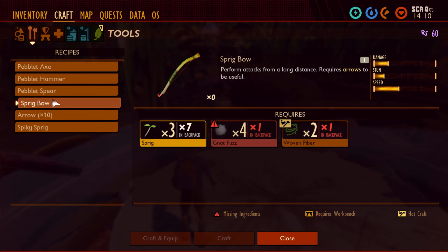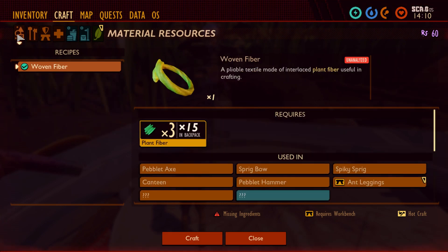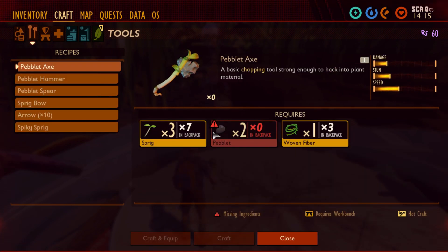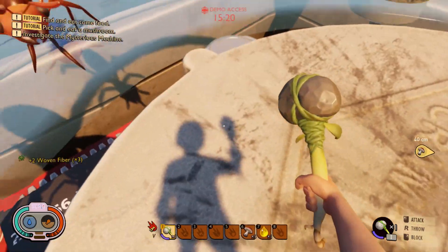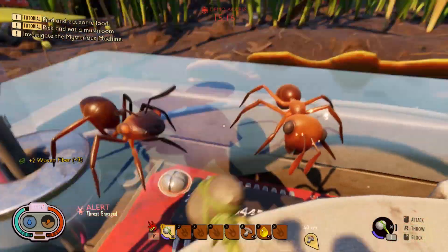Spring bow. Ruben fiber — craft. Let's see what we can craft here. Peblets — we need more peblets. We can craft this one. Alright — what? You're kidding me? No, no, no.